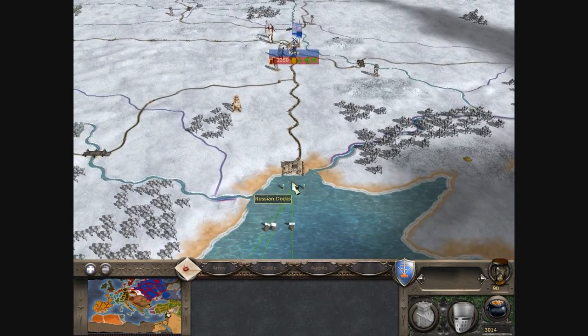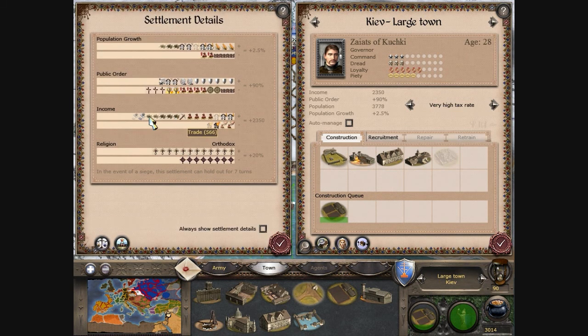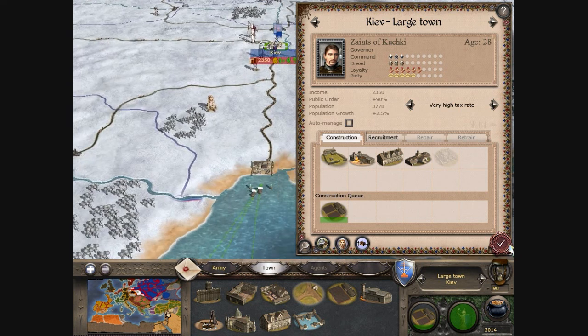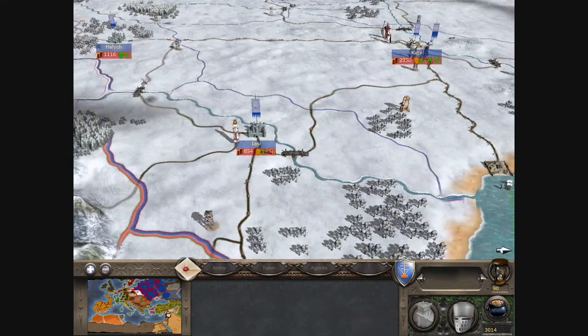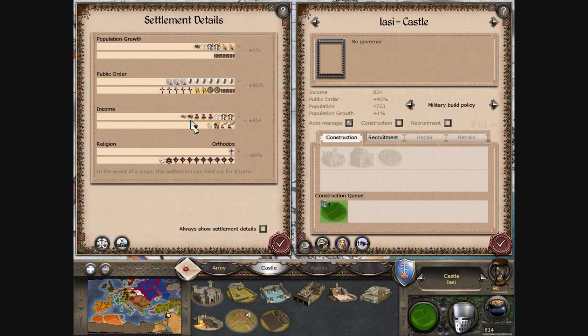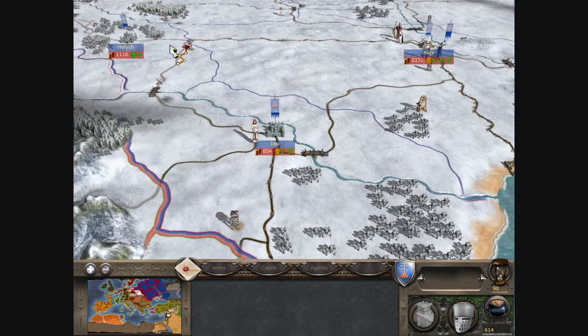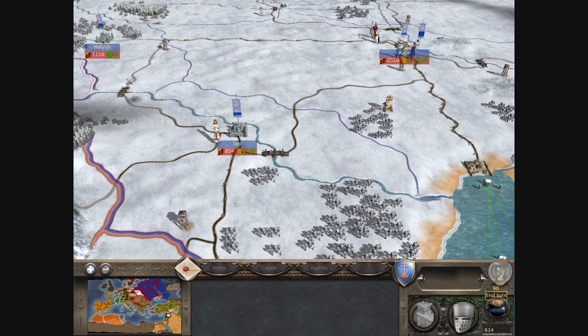We've got a lot of trade going to that city. Let's look at Kiev's stats for trade - it's quite a lot, actually. I'll end the turn. Unless I can build something here - build some farming there I guess. Take off auto-manage. Now we'll end the turn, because we haven't got much money left anyway.